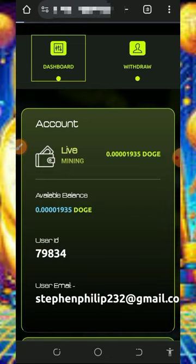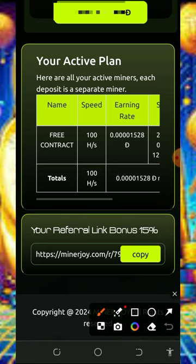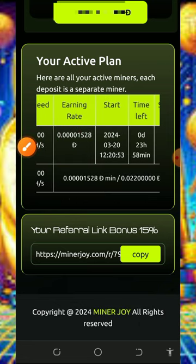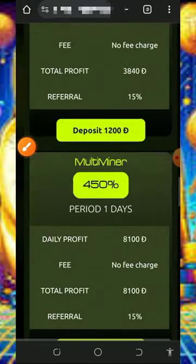Tap on the dashboard button to go back to your dashboard. Scroll down on the screen and you're gonna see the free 100 mining hash power given to us, which can earn us up to 1,528 Dogecoins every single minute. Every single day we can earn up to 0.022 Dogecoins for free. Mind you that the free mining aspect of this website is usually slow.